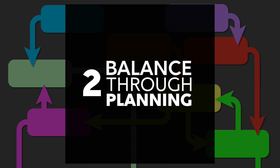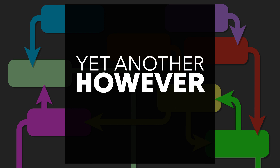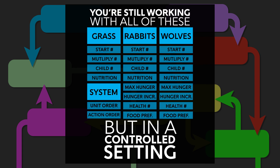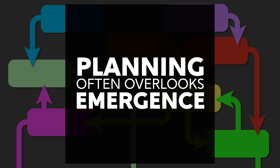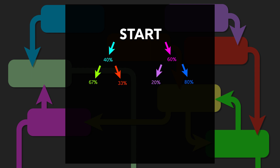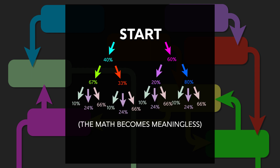A second approach for balancing is to simply do the math, or take a planning approach. The benefits here are that your changes are going to be very clean and the system is going to be very reliable because you've done the math ahead of time — you know how systems are going to interact. However, there are a number of disadvantages. The primary one being that it's very time-consuming. In addition, just because something works on paper doesn't mean it's going to actually be fun when you put the game into practice. A third issue is that planning ahead might overlook an emergent property that you would have found through iterative testing. Lastly, doing the math doesn't typically handle randomness very well because as you increase the number of possible values, the possibility space grows and it becomes more difficult to predict what will happen.